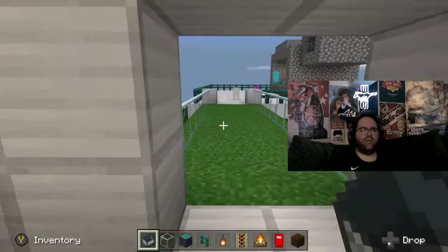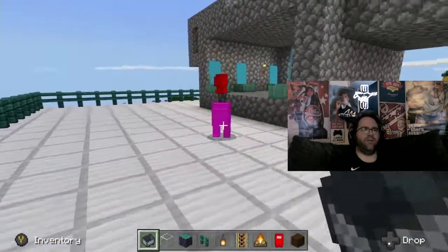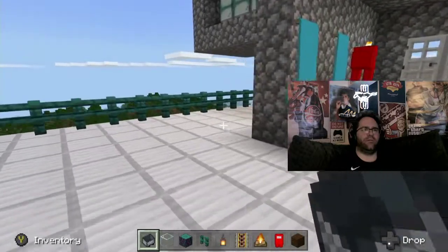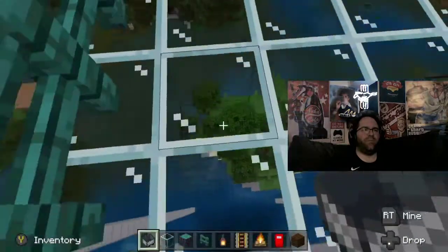We got some Among Us characters — pink and white and red. This is another portion of the map; we made a different part up.